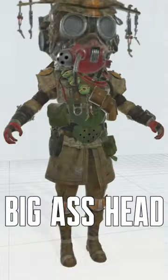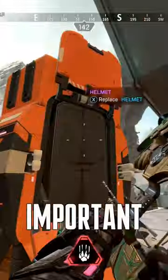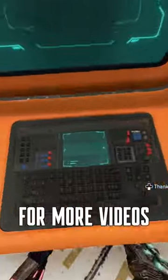Little bonus tip: Bloodhound has a big head. This means he gets headshot very easily, so stronger helmets on Bloodhound are a bit more important. Let me know which legends I should do next and follow me for more videos just like this one.